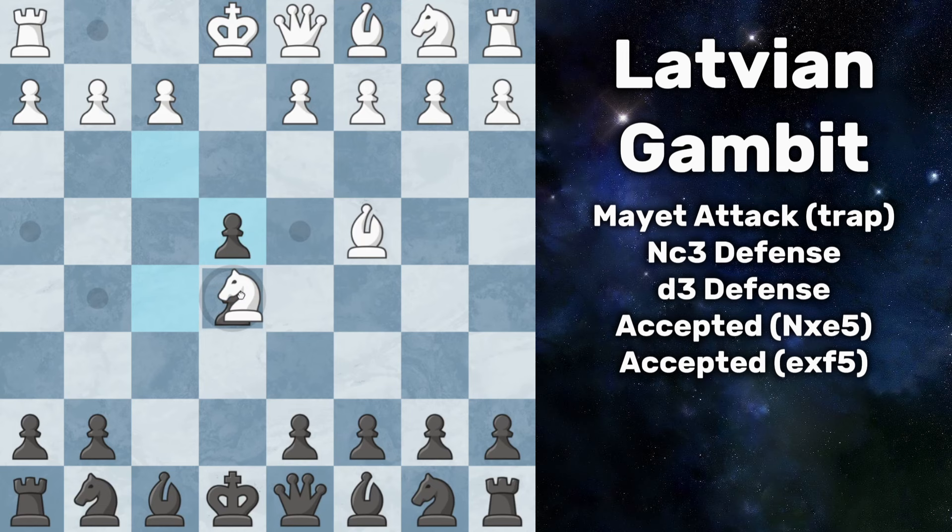Everybody here now plays knight takes on e5, the logical move, and it looks like we're in trouble already because their knight and bishop are coming into f7 — it looks like a terrible fork, everything is bad. But what you do here, you simply don't care: you play queen out to g5, and it looks like a random move, but it is not.